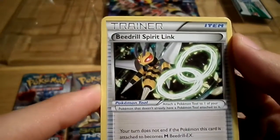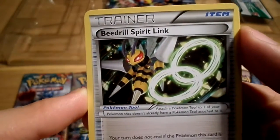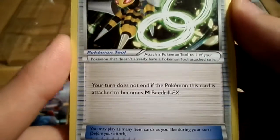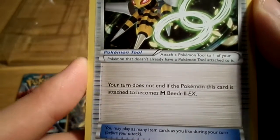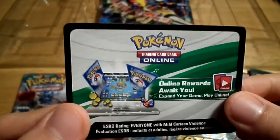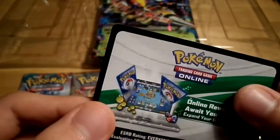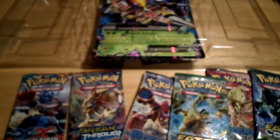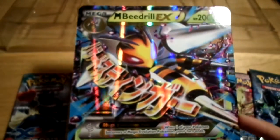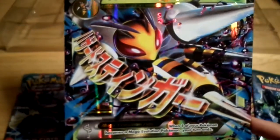This is actually quite interesting - as well as unboxing it, we have a Beedrill Spirit Link, which means if we were to play this in the game, we can easily get our normal Beedrill EX into the Mega Beedrill EX. That's pretty interesting, because you might not always get this sort of card, and it's very useful if you want to play the cards. And of course we've got a Pokemon Trading Card Game online code as well. Before we open the boosters, let's take a look at the Jumbo Mega Beedrill EX card - the artwork is so cool, it just looks so scary in this picture.